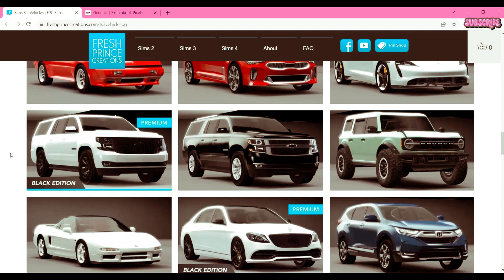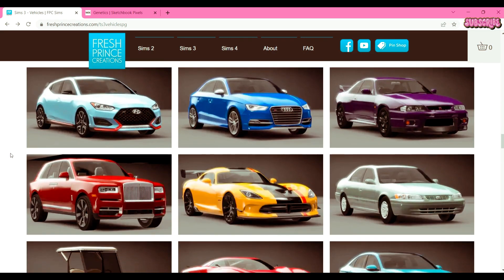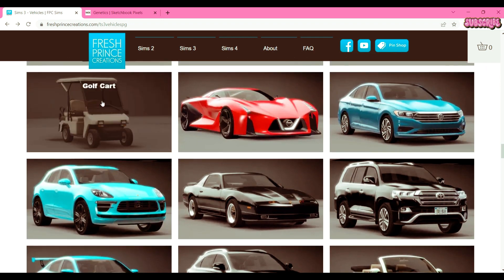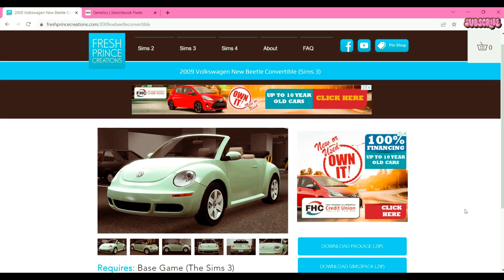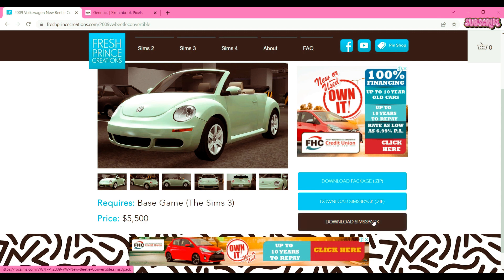Let me see if I can find the car I want. They even have golf carts — oh, here it is! The 2009 Volkswagen New Beetle Convertible. Isn't it adorable? It is so cute. I'm downloading it as a package file because it just needs to be in my game forever.